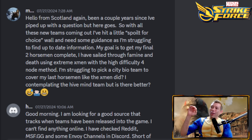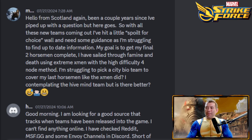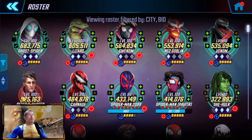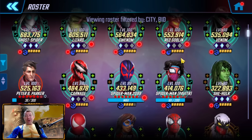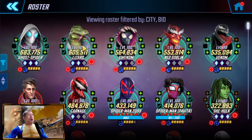Hello from Scotland — it's been a couple of years since I piped up with a question. With all these new teams coming out I've had a bit of a spoil for choice situation and need some guidance. My goal is to get the final two Horsemen complete. I've sailed through Famine and Death using Extreme X-Men with the high-difficulty four-node method. I'm struggling to pick a city bio team to cover my last Horsemen like the X-Men did — contemplating Hive Mind, but is there better?